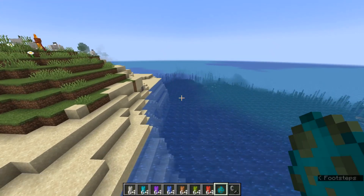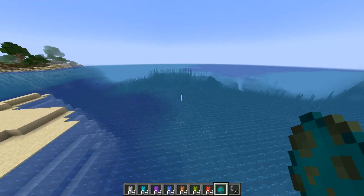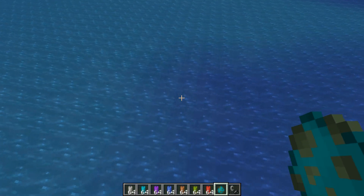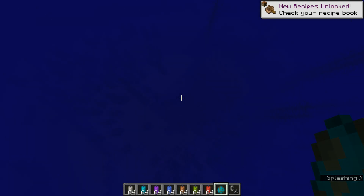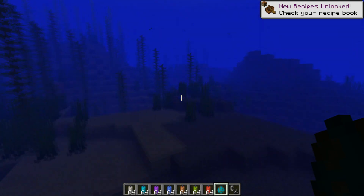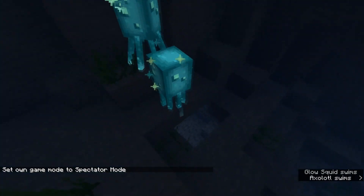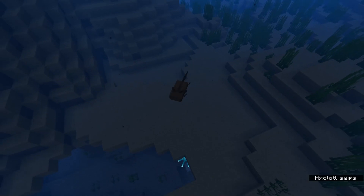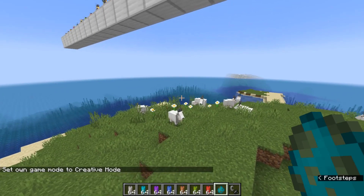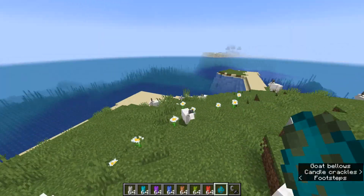There's also a change to the spawning of glow squid and axolotl. Both of these will now only spawn in total darkness and when there is a natural stone block less than 5 blocks below the spawning space. Inside water they can spawn, but only at the very bottom if there is stone below them. Here are some glow squids that have stone below them and are in total darkness. The same thing goes for the axolotl as well.